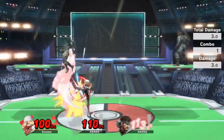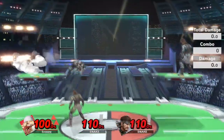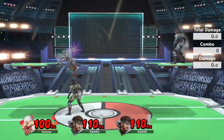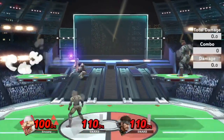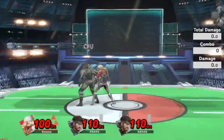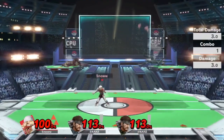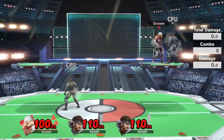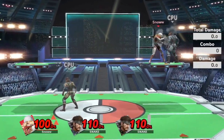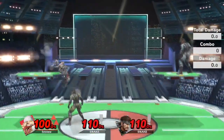Raindropping is a viable kill confirm with Sheik because of how fast forward tilt comes out — it's unreactable to DI. Obviously if they're already holding the direction they want to DI it's different, but if you don't know: if you DI away on Sheik's forward tilt there's a pretty big difference in trajectory. Here's no DI, and this is DI away — it's a significant difference.